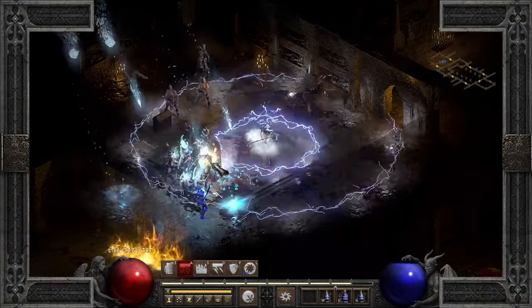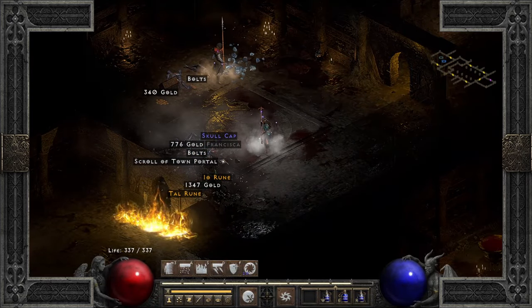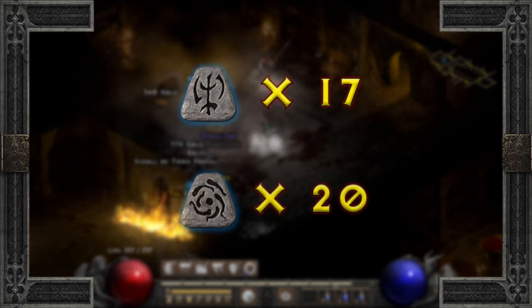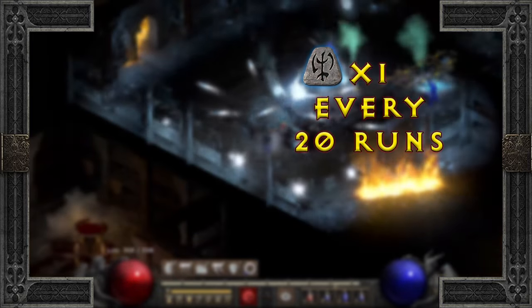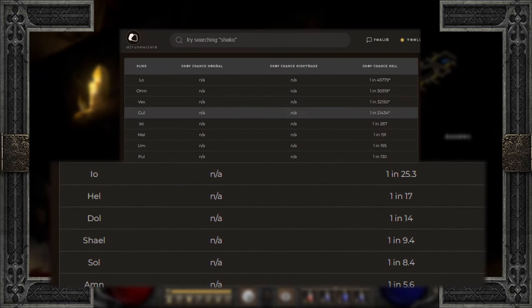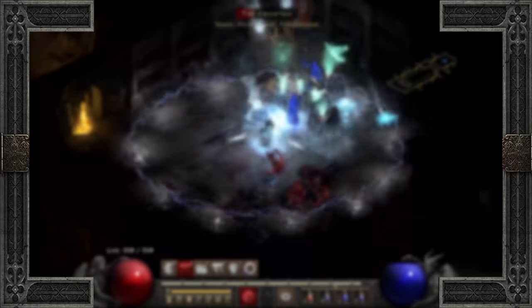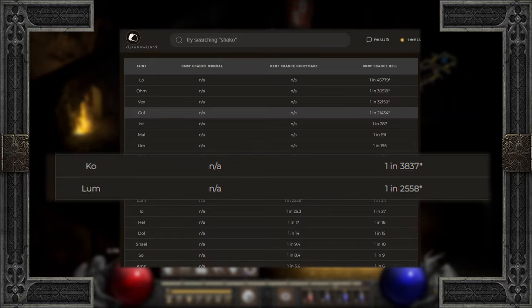There was a solid amount of IOs that dropped in my overall exploits here. At the end of 350 runs, I found a grand total of 17 IO runes and 20 Hel runes, making IO's drop rate 1 in about 20 and Hels were 1 in about 17. The Hels actually fell right on par, while IOs were a bit better in drop rate. Sadly, no Lums or Kos fell, though looking back at the drop chances, I can't say I'm surprised.